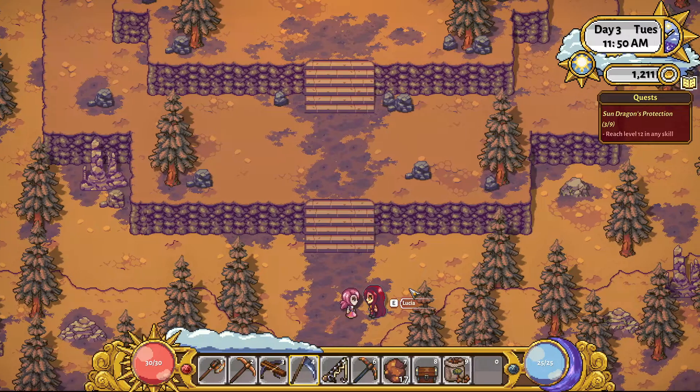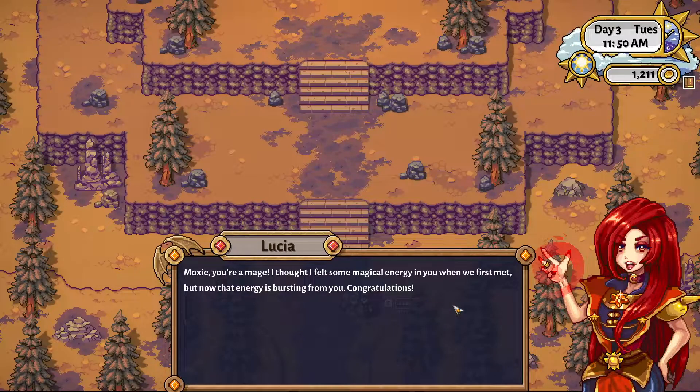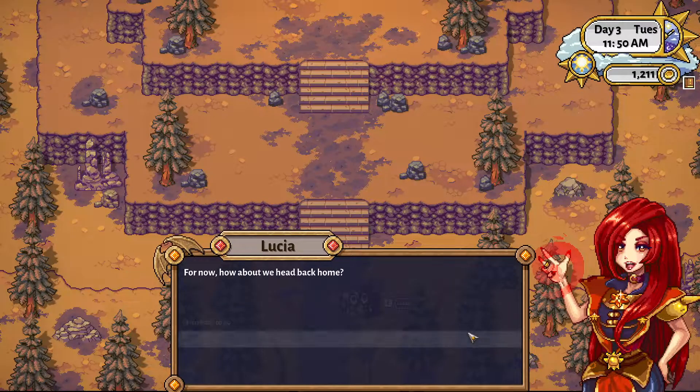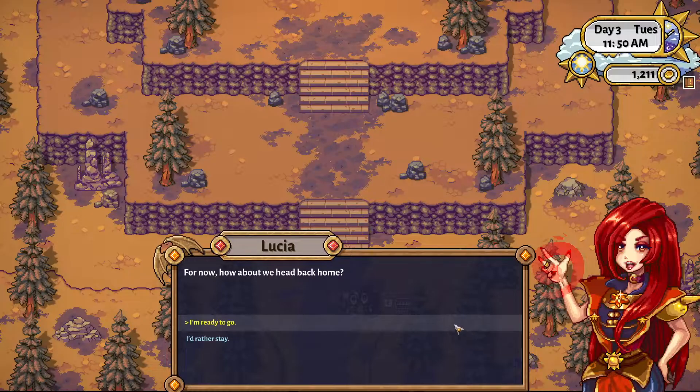Let's get returned. Boxy, you're a mage. I thought I felt some magical energy in you when we first met, but now that energy is bursting from you. Congratulations. I've given different answers to Elios before, and it seems like you always get the 'you're a mage' response. Elios gave me my blessing when I was much younger, so I know it can be a lot to take in. I'm always around to talk if you're feeling unsure about your magic or anything else. How about we head back home?